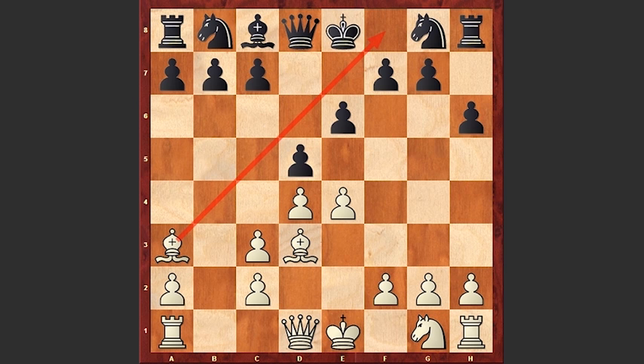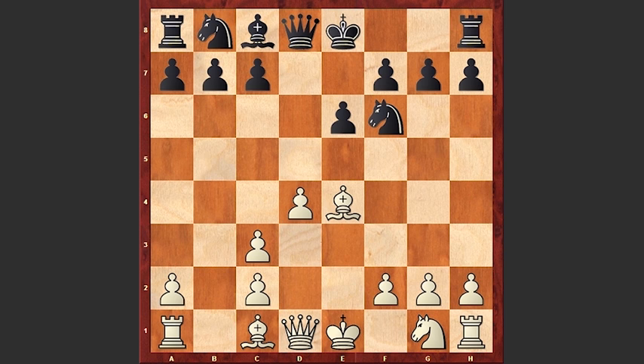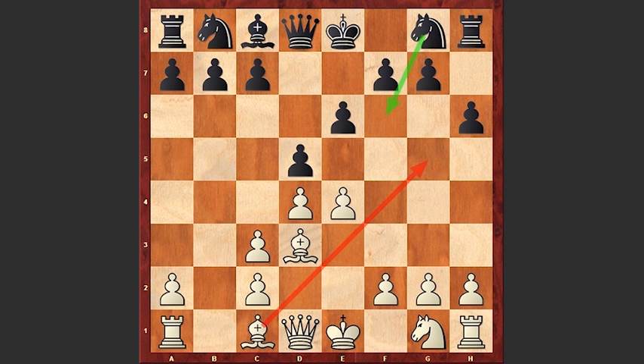Instead of playing h6, a better move is dxe4, Bxe4, and now black can develop its knight with a tempo, and after Bd3, black castles. But we see this h6, and now comes Ba3, and already black is starting to have problems with castling.